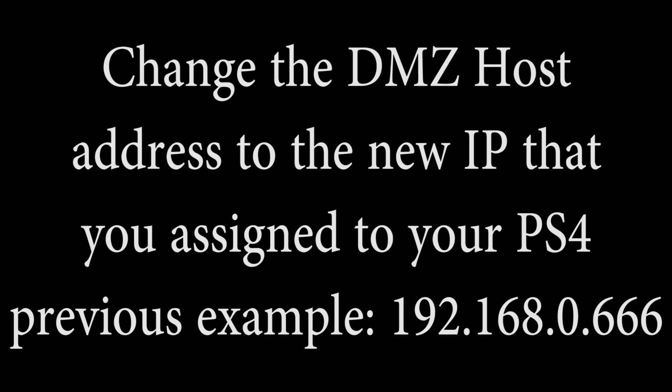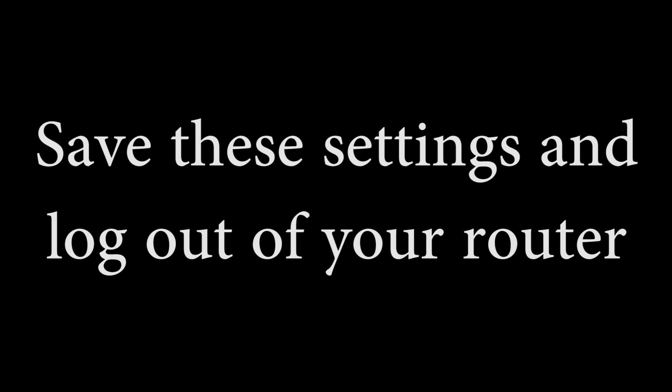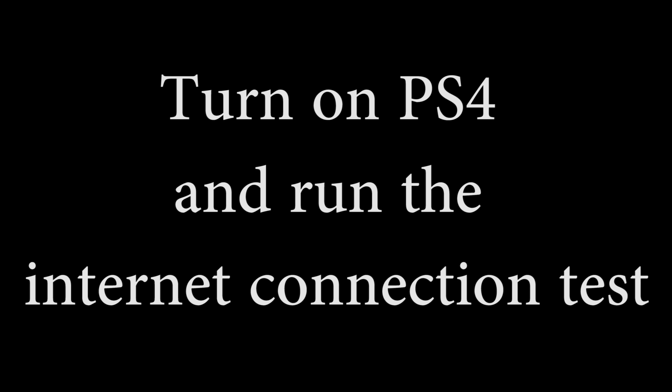Change the DMZ host address to the new IP that you assigned to your PS4 — the previous example I gave was 192.168.0.666. Save these settings and log out of your router. Turn on your PS4 and run the internet connection test. Everything should pass and you should be online and ready to play your online multiplayer games.